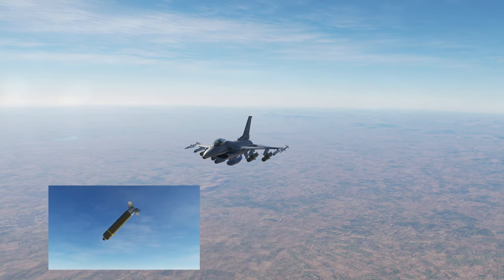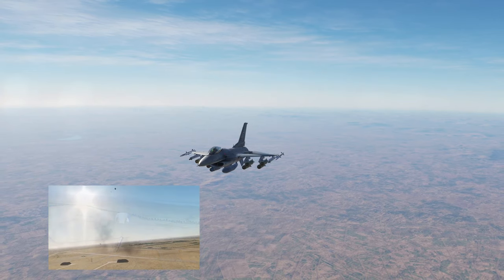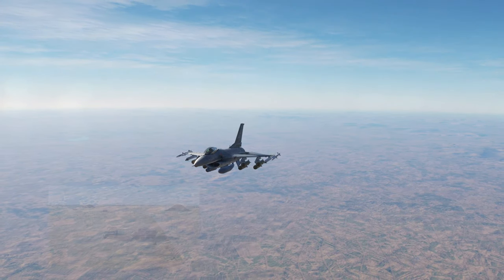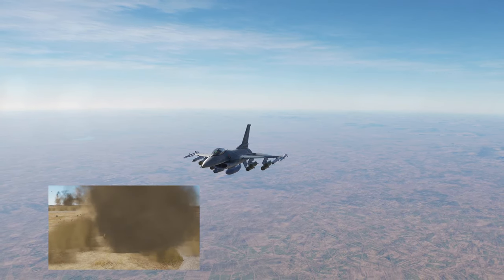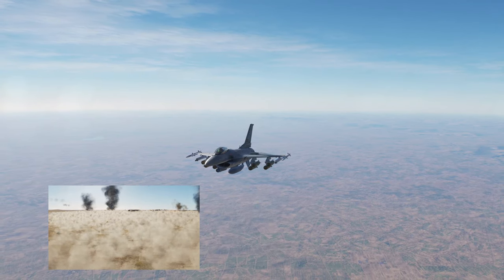The CBU-97 is a smart cluster bomb, and each bomb contains 10 submunitions. Each submunition contains 4 skeets, and each skeet will carry out one of two tasks in-game. If it finds a target using its sensors, it fires an explosively formed penetrator causing an almost guaranteed one-hit kill. If it fails to find a target, it self-destructs 50 feet above the ground causing widespread collateral damage.